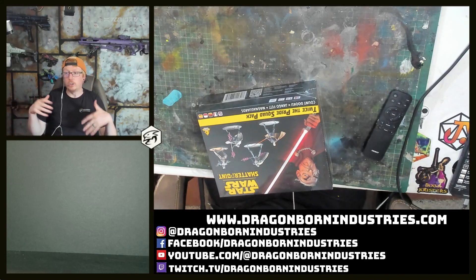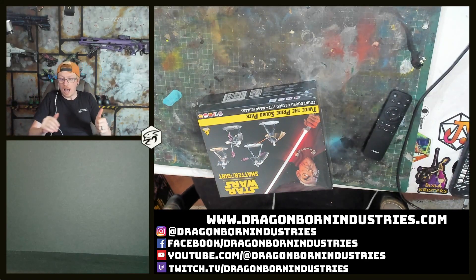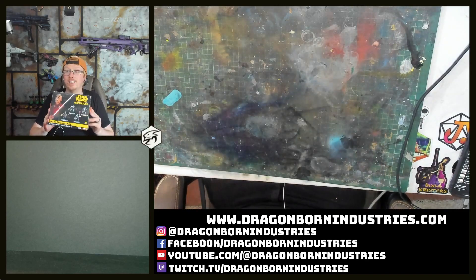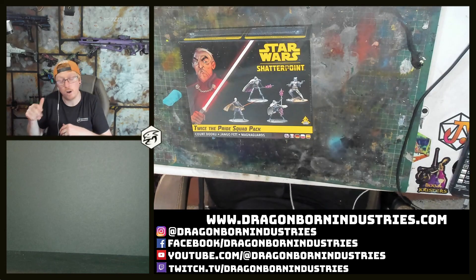Hello and we are back. We've seen what's inside the Star Wars Shatterpoint core set, but now it's time to take a look at some of the expansions that you can get. The first one we're going to be looking at is Twice the Pride. This is Count Dooku, two Magna Guards, and Jango Fett.